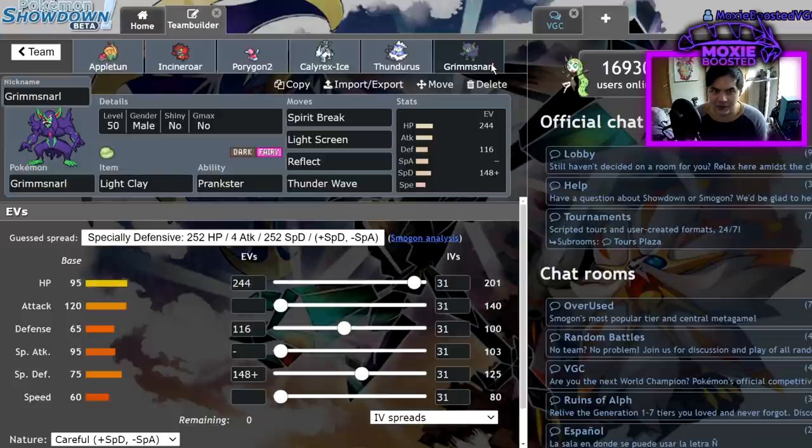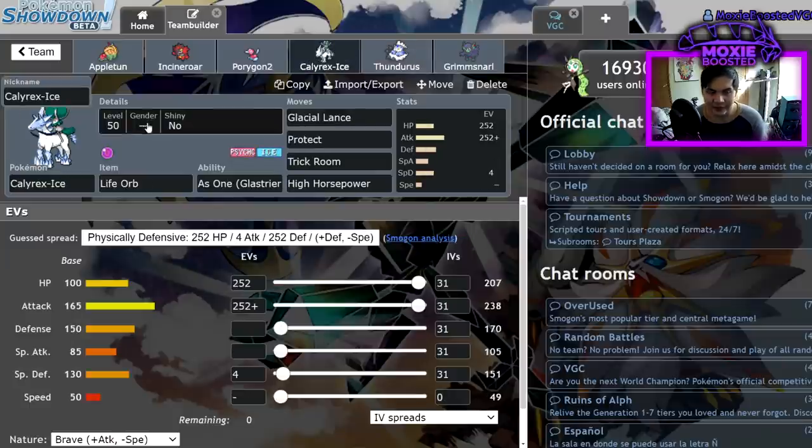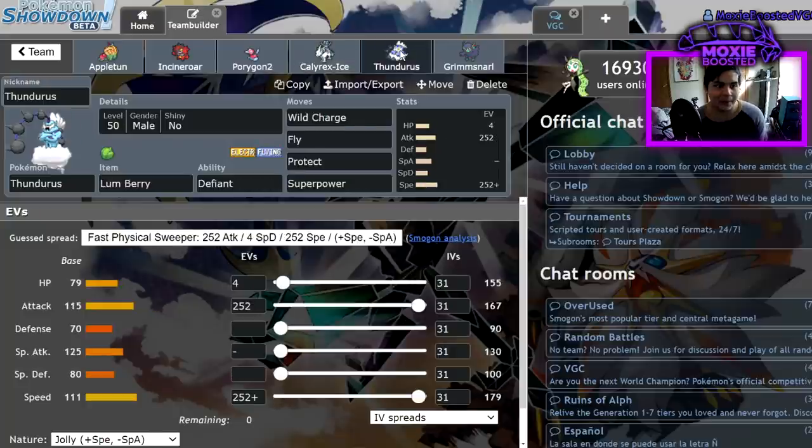Calyrex Ice is just a Life Orb physical attacker with Glacial Lance, Protect, Trick Room, and High Horsepower. Having two Trick Room setters on the team was really useful. Calyrex is just a really oppressive Pokemon — anything that says it resists Glacial Lance is lying. The fact that you can get to plus two by KOing a low-health Pokemon and getting a free Swords Dance off is absurd. Thundurus is here mostly to improve the sun matchup — Lumbering ignores Sleep Powder from Venusaur, and Defiant punishes Intimidate, while Thundurus/Calyrex Ice is a threatening lead.